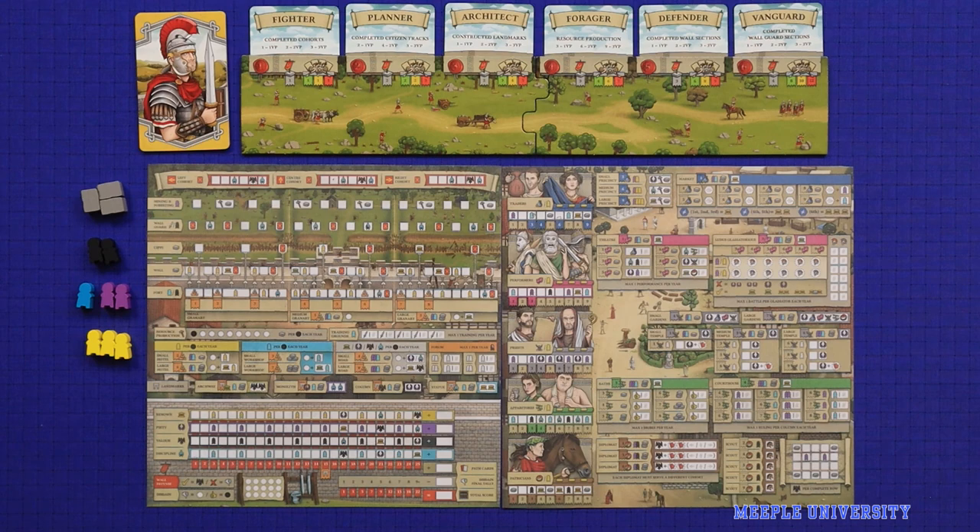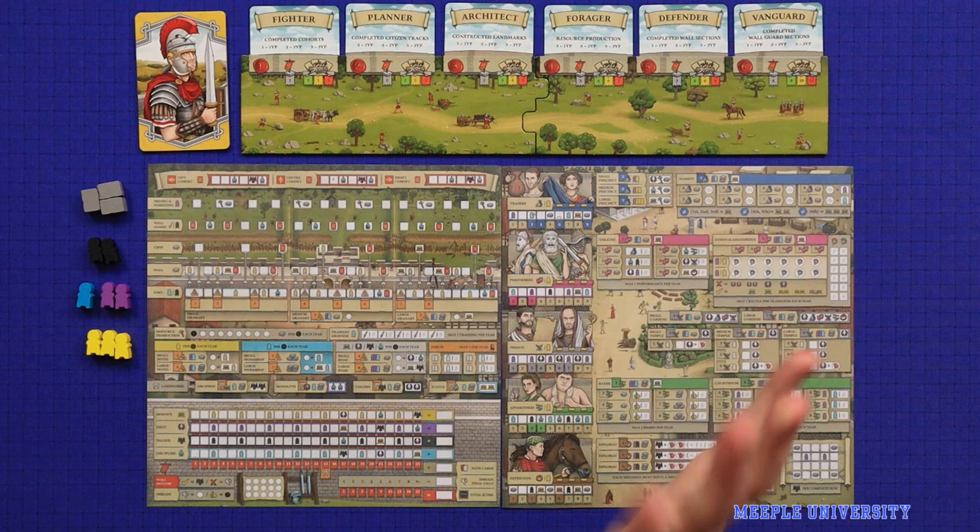Set during the expansion of the Roman Empire to Great Britain during the second century, Hadrian's Wall is a pen and paper game of Roman society. Players will manage resources and workers as they build the fortress of Hadrian's Wall to prevent against the invading Pict armies, as well as developing five different facets of Roman society, all in the aim of gaining victory points. The player who gains the most points after six rounds and six invasions by the Picts will win the game.